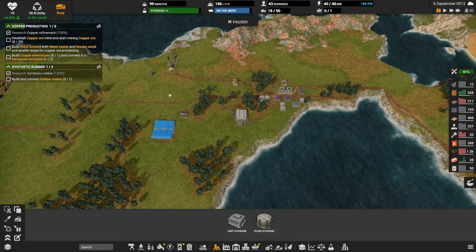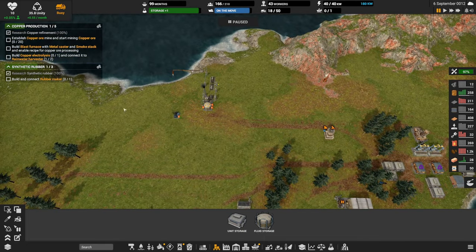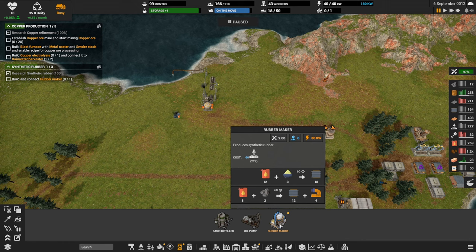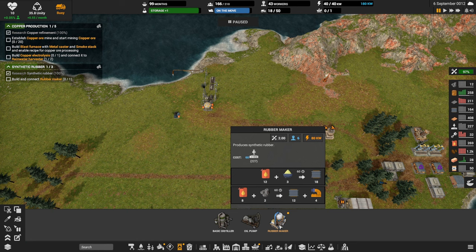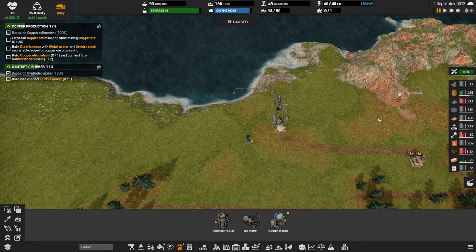We now need to do the rubber maker — build and connect the rubber maker. Let's see where that's at. Basic distiller, rubber maker. What does this guy take? Sulfur and diesel to make rubber, or there are two recipes. We've also got diesel plus coal, which will give us rubber and some nasty wastewater. I guess we can set this up over near our diesel and maybe leverage that same waste dump.